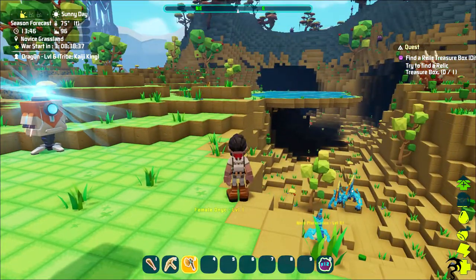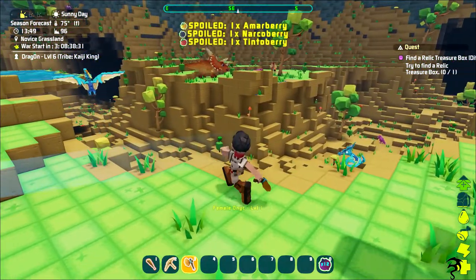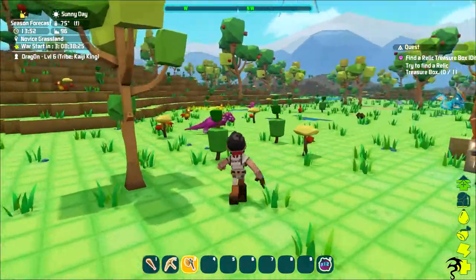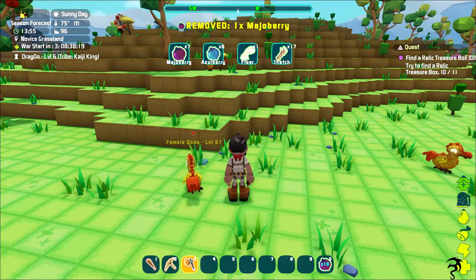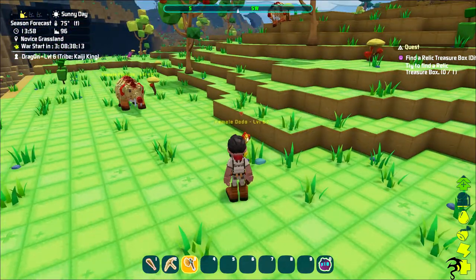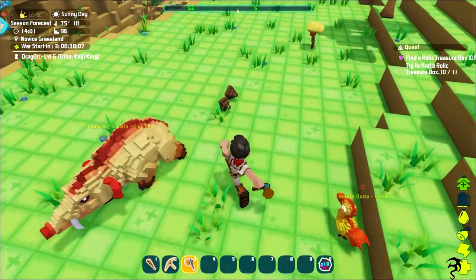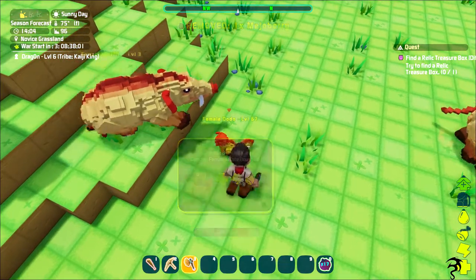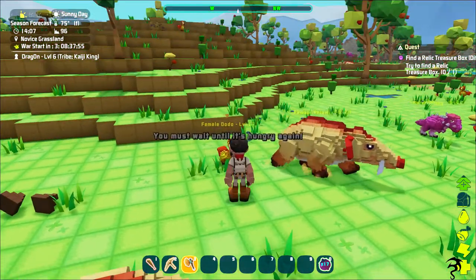Check that out - there's like a freestanding pillar over there. There's a trike! I'm so excited - there's so much new stuff. Did I just try to tame that? That is a level 67. Well, let me tame it. First tame! Three majo berries for a level 67 - that ain't bad. It's a dodo but that ain't bad. Come on - woohoo, first tame!